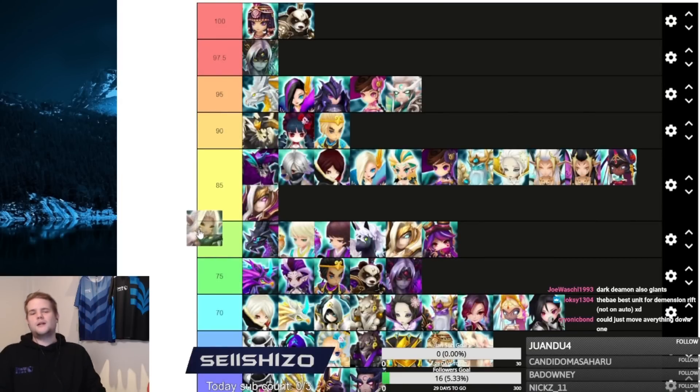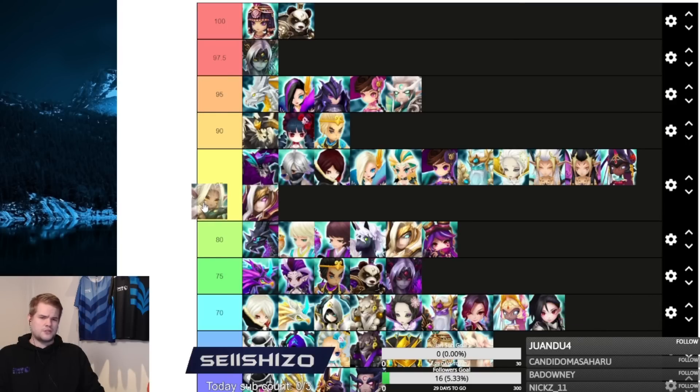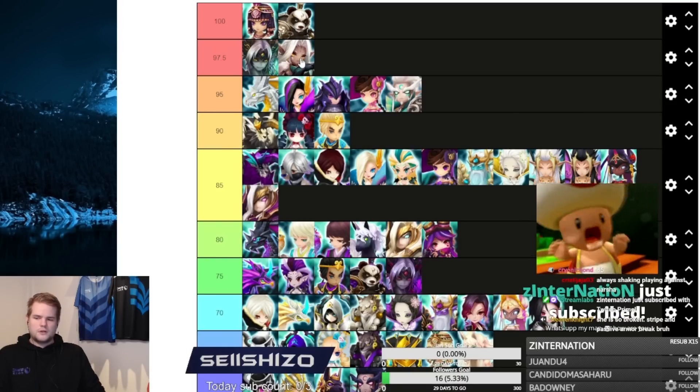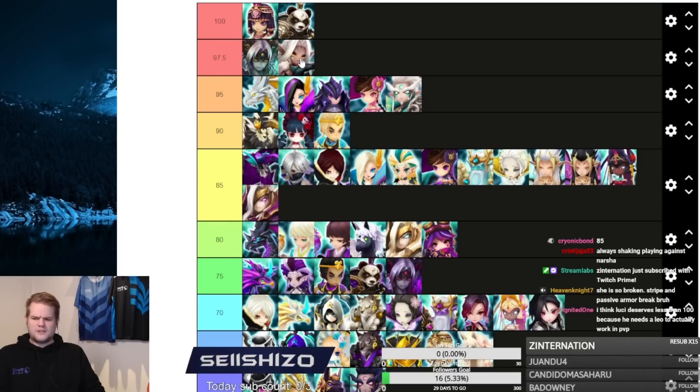Narsha is good in RTA — not absolutely OP but very good. She's very good in siege defense, very good in siege offense, and used on arena defense from time to time. She kind of fits at 97.5 because she's good in RTA and good on defense, which puts her above units that are only good in RTA. The only issue is she can get resisted.